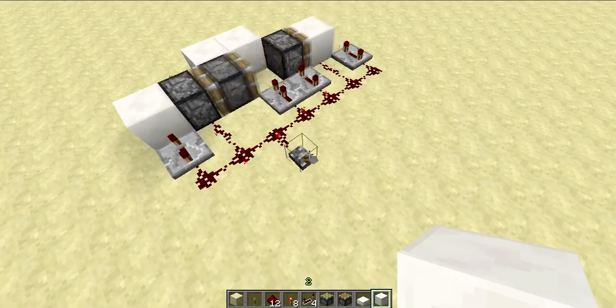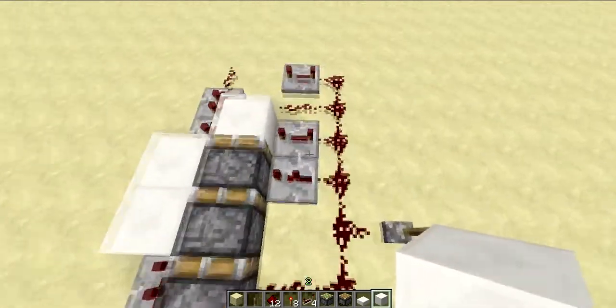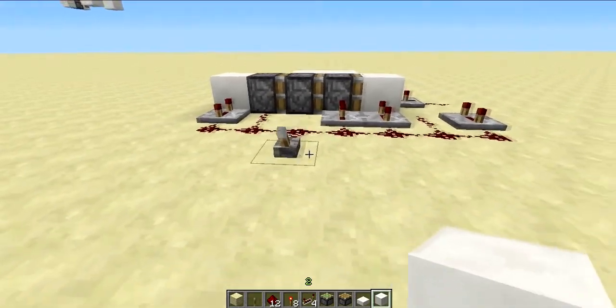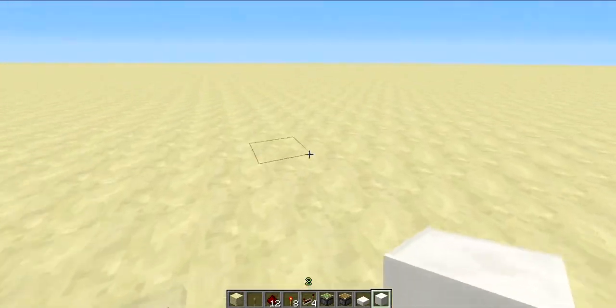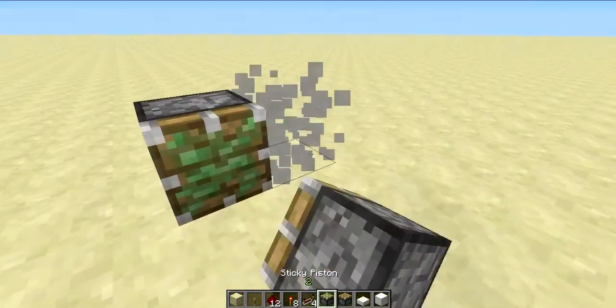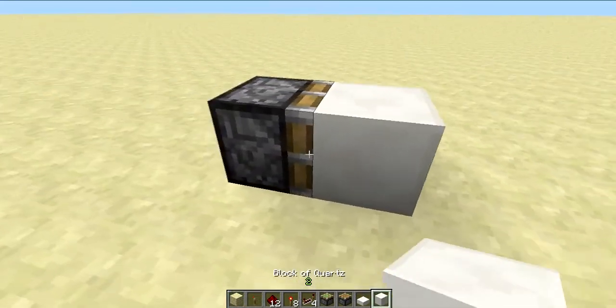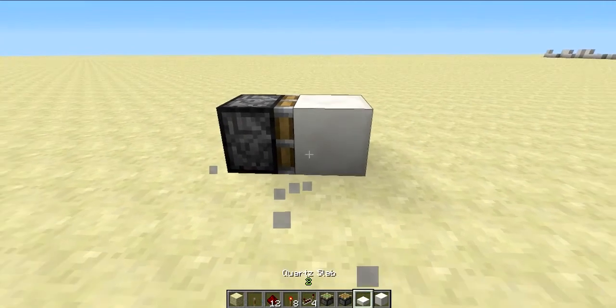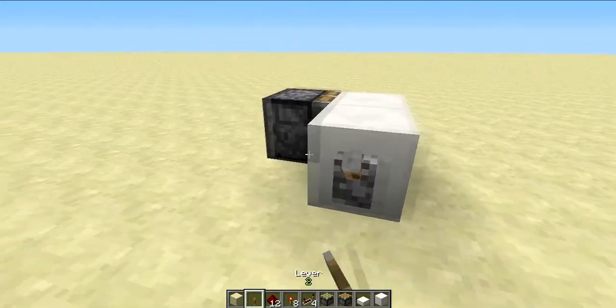Look at it — it's just ridiculous. And it is 1.5 proof; it works in all directions. So this thing is perfect if you need it for any reason, but I don't really know why, because the block actually only sticks out one further than the redstone. That's like having this.